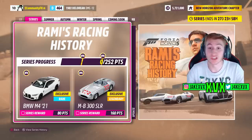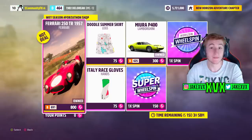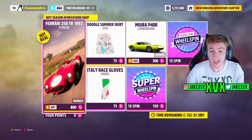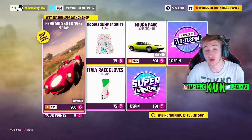The first week is summer, starting on August 18th, and it's all about cars that predate the 1970s. For 20 points you can get the third new car of this month, the Porsche 550 Spyder. For 40 points, not a new car, you can get the Maserati 8 CTF. The Forzathon shop that week will have the Ferrari 250 TR, the Lamborghini Miura P400, Italy racing gloves and a doodle summer skirt. Here are a few screenshots of the rest of the challenges available that first week.